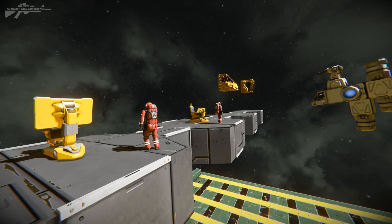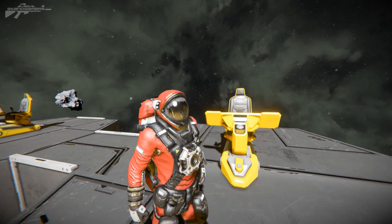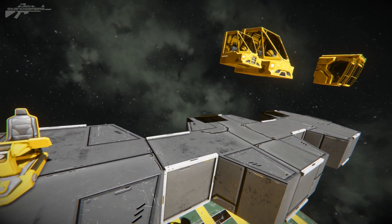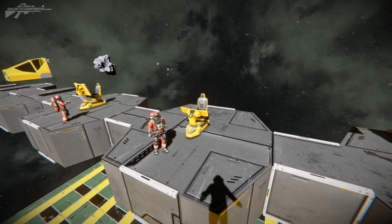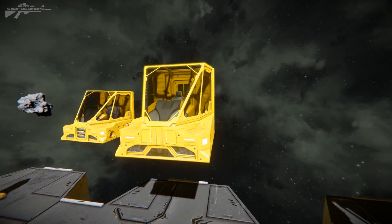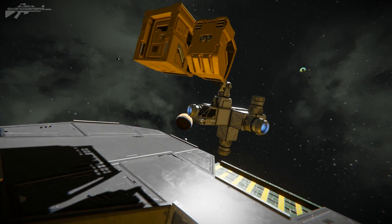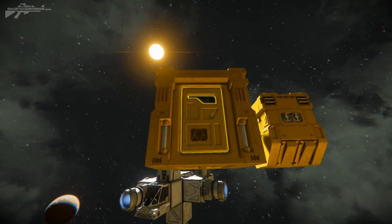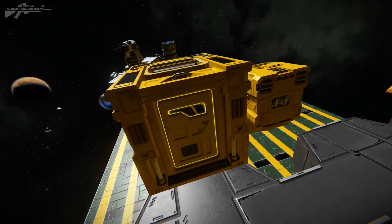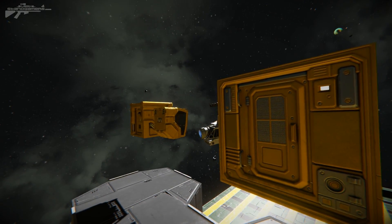Moving on to the larger cockpits — these have no connection ports at all. Both of the control seats do exactly what they say: they're a control seat with no connection priority, so you can't refill your hydrogen while sitting there. The best you can do is recharge your energy. Moving on to the larger cockpit, we've got one large connection point on the bottom and nothing on the back, and a similar situation where the connector is actually on the top. Both of these larger ones can be accessed through a door on the back, which is pretty handy if you wanted to build this into your design.